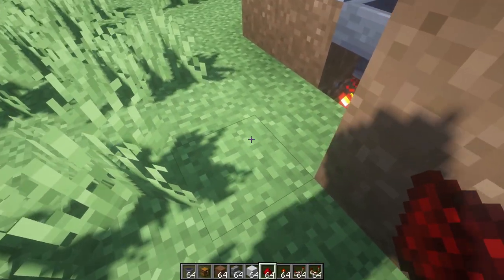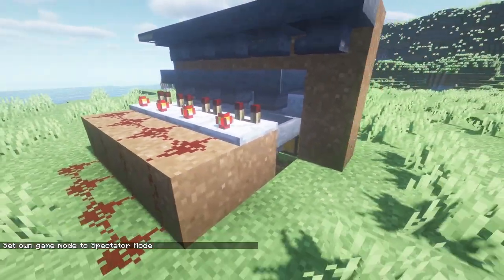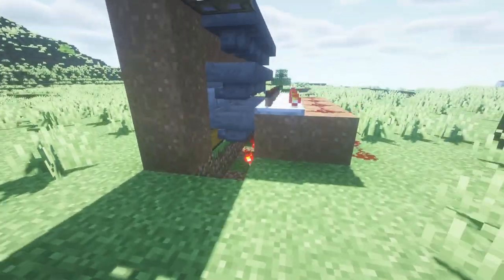And as you can see, if we go to spectator mode, you should have your repeaters right here — you can't see them, but I guarantee they're there. And then you're comparing this with your redstone torches just hanging off in this block.